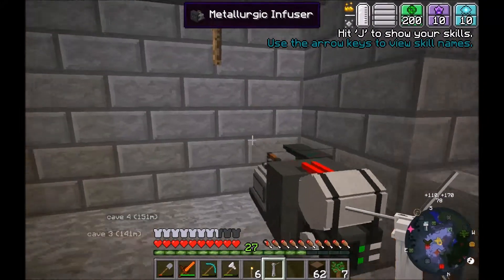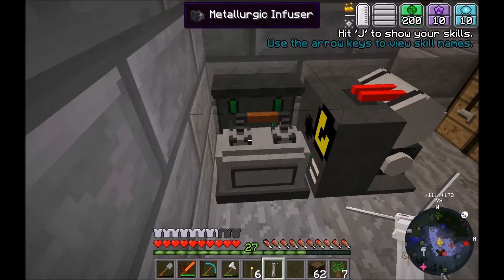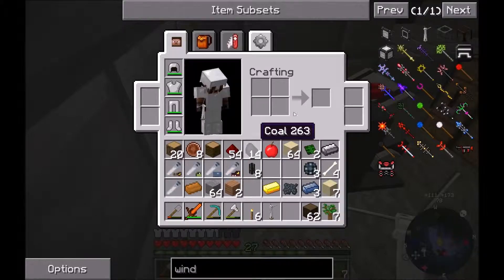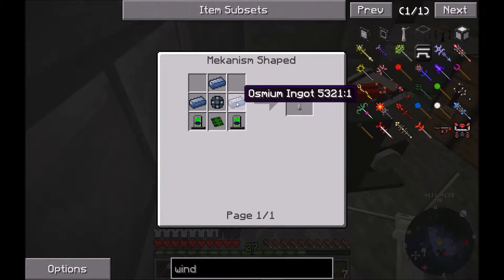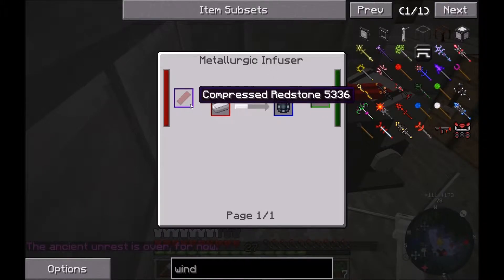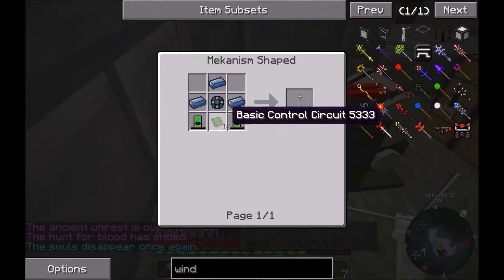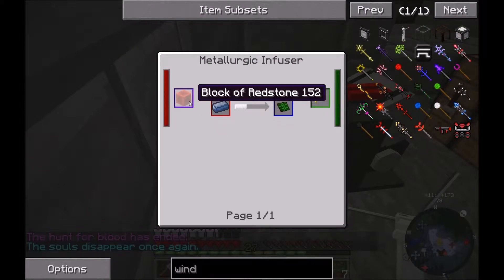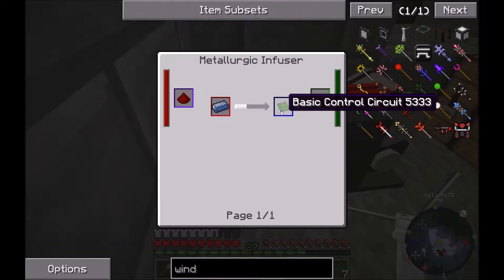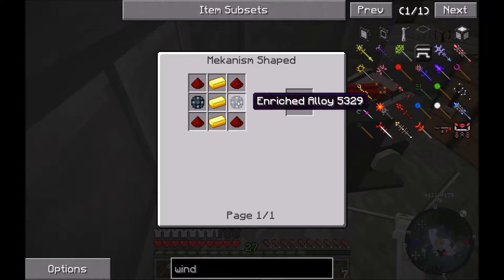It's not that hard to build to be honest. What you need - I'll show you - is osmium ingots, which is pretty easy to find if you can get some osmium, or you've got enriched alloy which you use the metallurgic infuser for - it only uses iron and redstone so it's fairly easy to get. A basic control circuit is osmium and redstone which gives you a control circuit.